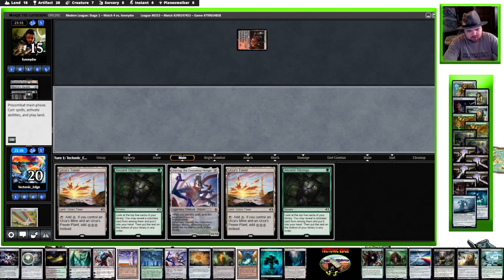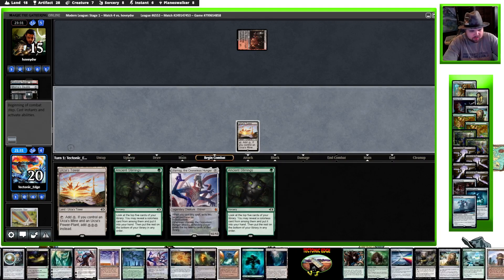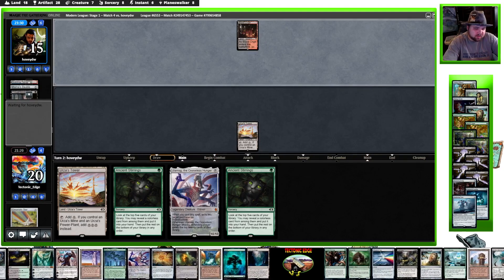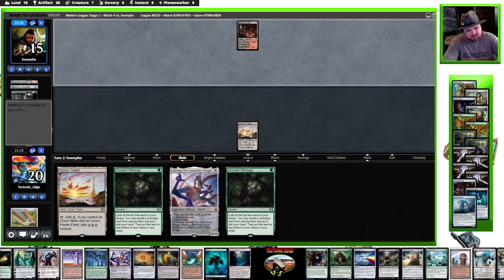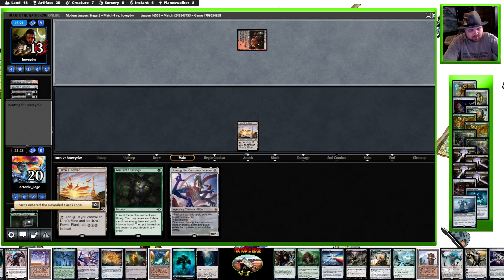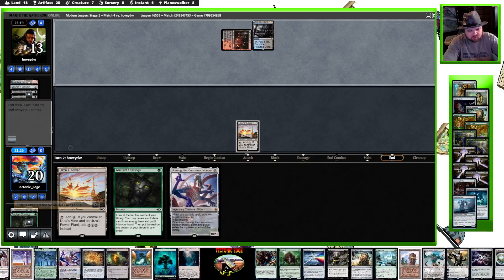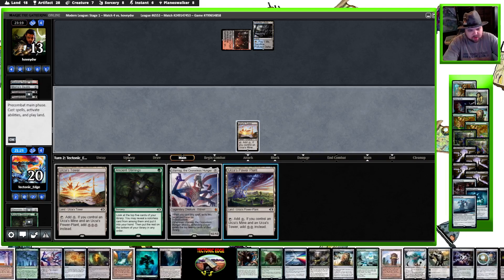Chromatic off the top. They took the Chromatic 2 instead of the Ancient Stirrings — a relatively effective choice. They're going to take the Ulamog here because we have double Ancient Stirrings. A Chromatic here would be nice, or a Power Plant.